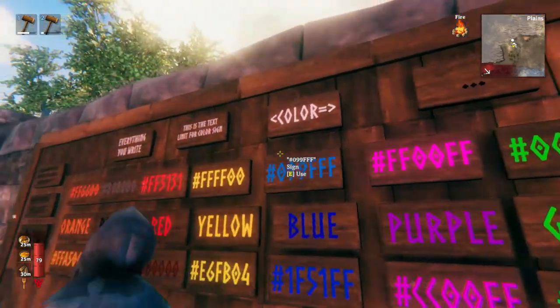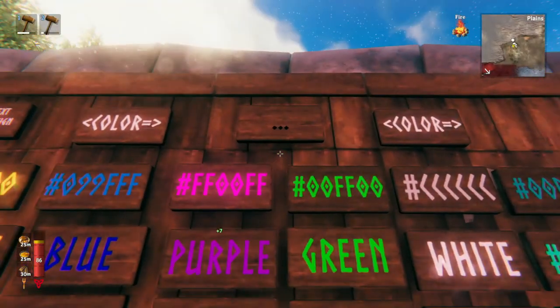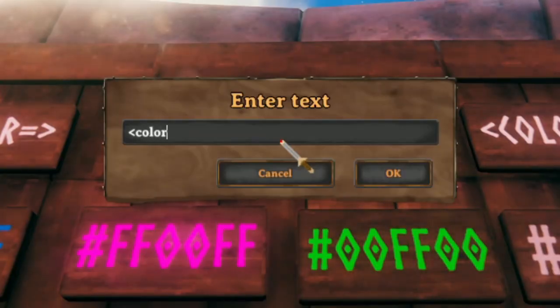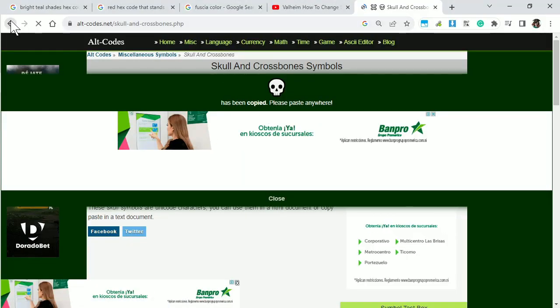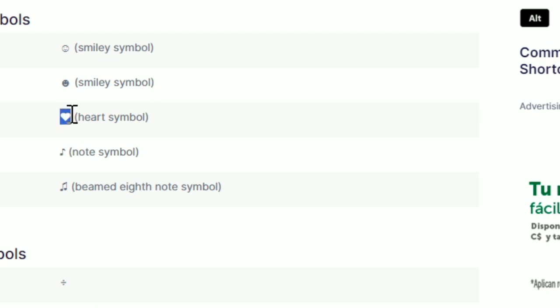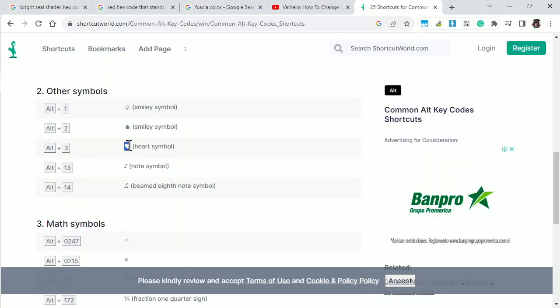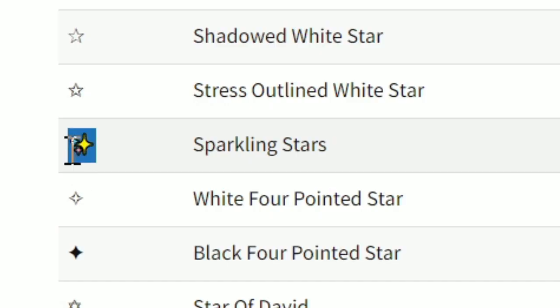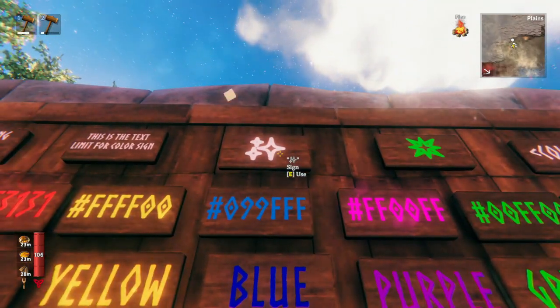Another really cool thing you can do is combine colors with symbols, because Valheim doesn't just show letters and numbers — you also get all these cool alt code symbols. For example, we're going to make a white skull: type color equals white and then paste the skull character, and it makes the skull. You can find these codes by googling alt codes and finding websites that list them. Here's a heart — copy it, change it to red, paste the heart symbol, and you get a cute little red heart. Note that what shows up in Valheim will often be different from the original symbol — this was sparkling stars with color in it, but the game renders it differently. Still pretty cool!